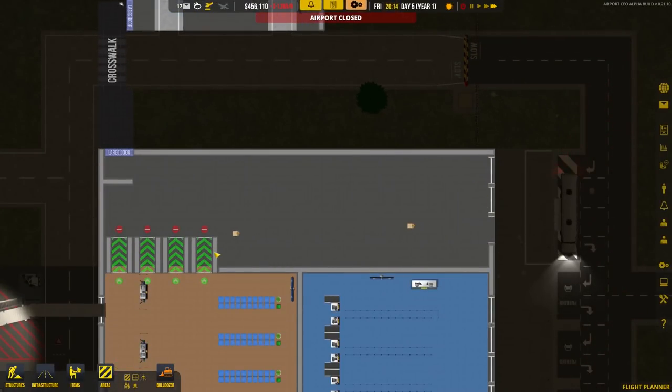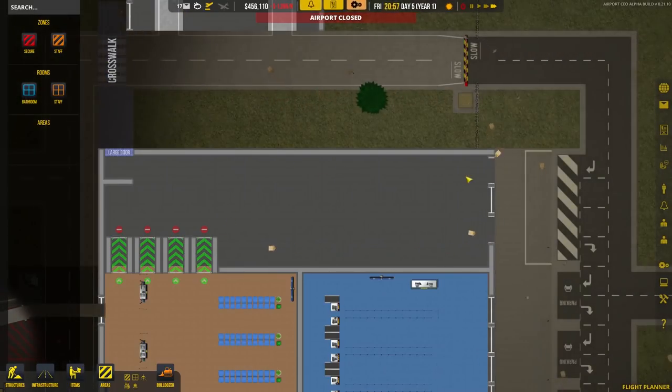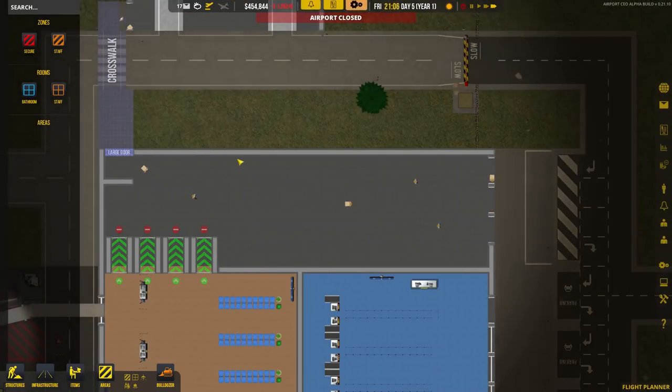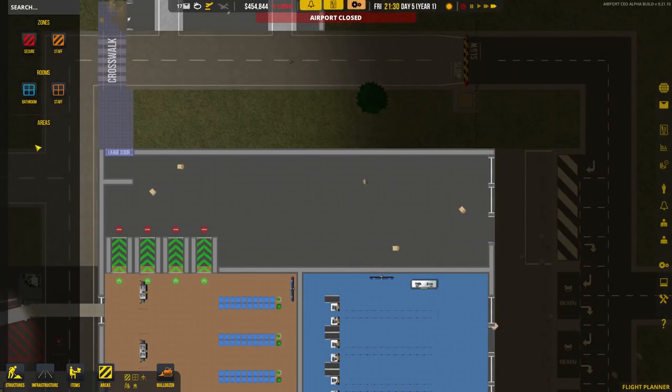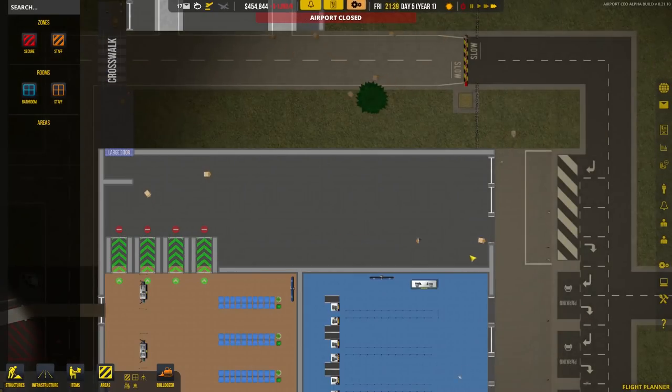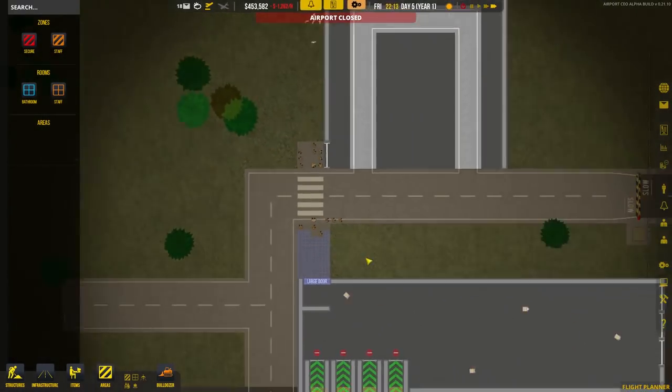Another thing to do is make sure you have an area built for baggage claim. Once baggage services are researched, we'll have a baggage claim zone. I have a dark grey non-secure area here where baggage claim is going to sit. The baggage claim zone doesn't have to be massive — just large enough to fit a luggage carousel or two if you want extras.